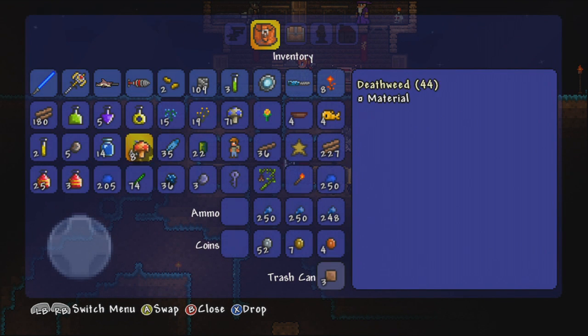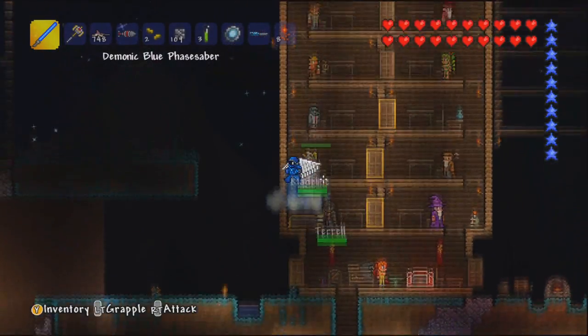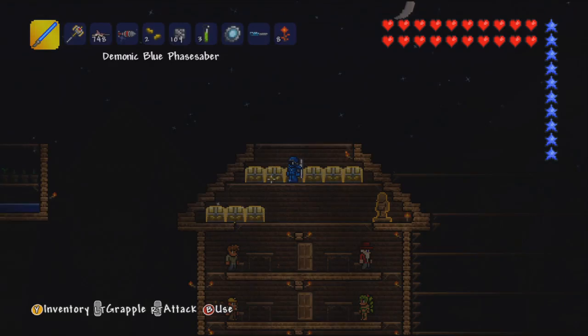Crap, inventory is like mega full. Let's put this voodoo demon doll in there. Let's put some stuff in our boss chest. Actually, why don't we just put them in here? Yeah, that makes more sense.